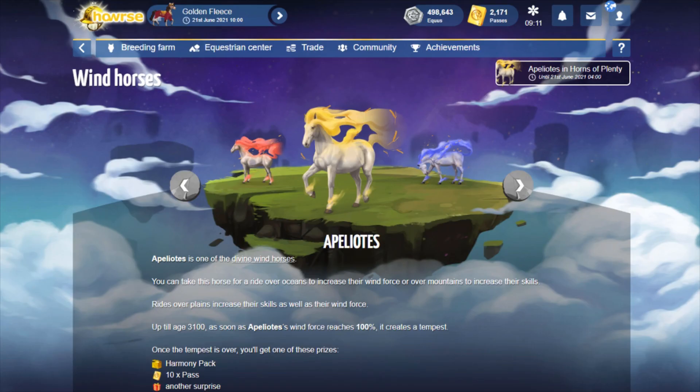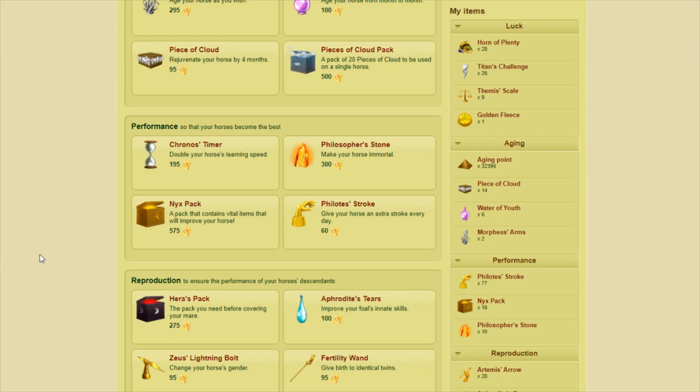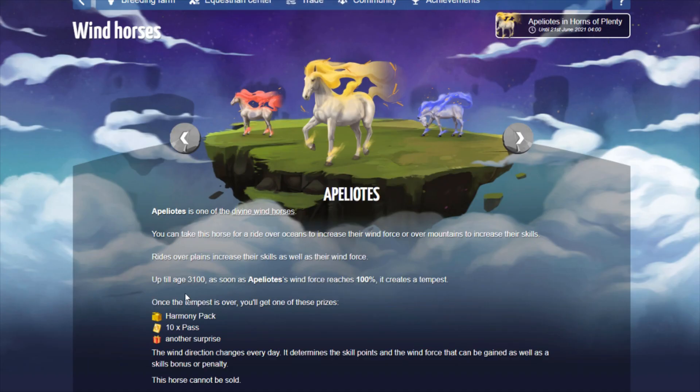This one offers 10 passes, a harmony pack, or another surprise. The 'another surprise' I believe is just a low value item so I'm not really expecting much out of that, but I wouldn't mind another harmony pack divine. Do I actually need any harmony pack golden apple divines? Well no, because I've been exchanging a lot to get golden apples and I have 18 stocked up right now. But with the size of the coat releases lately you pretty much need them all, so I really wouldn't mind another harmony pack divine.